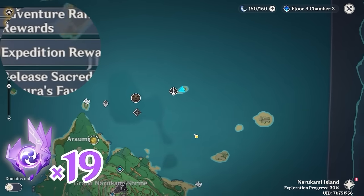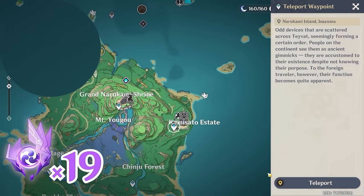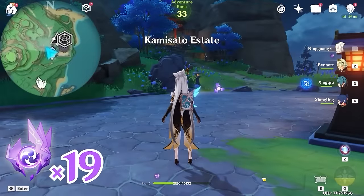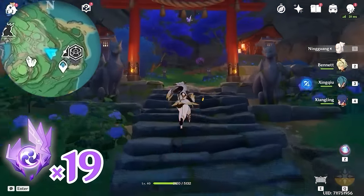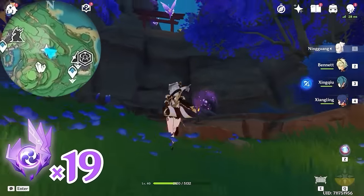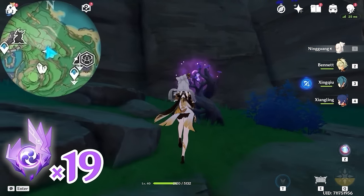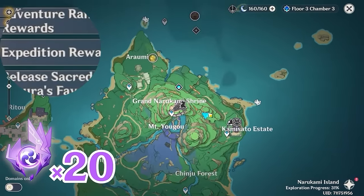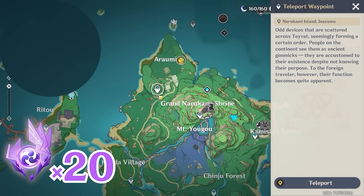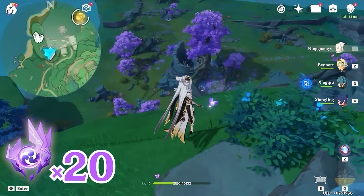After that, let's teleport back to Kamisato Estate, and head towards northwest, upper left on the minimap, and follow this path. Look up — you will see the Electroculus, so let's grab an Electrogranum and teleport up. After that, let's teleport to this waypoint, and let's turn towards north. Here there's a large tower.